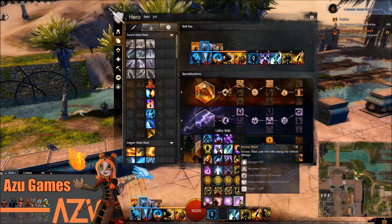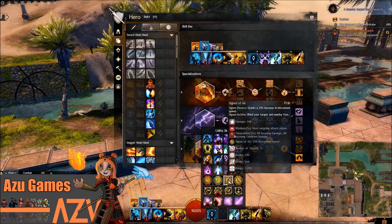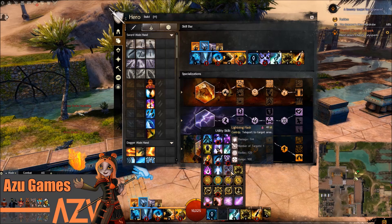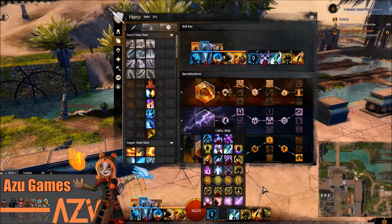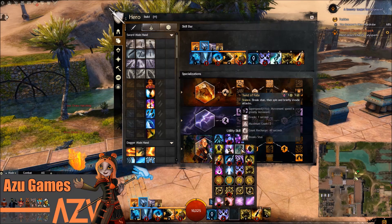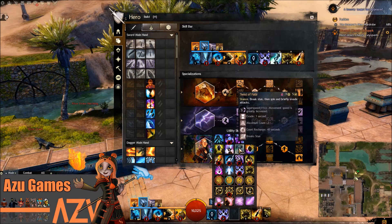These utility skills obviously depend a lot on what you're doing and what you prefer. Sometimes if I want to just do some map completion, I'll use the Signet of the Bear, but overall I like to use Lightning Flash because it allows me to get off of tight spots. I also like the new ability Twist of Fate because it breaks stun and makes you evade attacks while you move away from the area you're in — it really stops you from randomly dying when you shouldn't be.